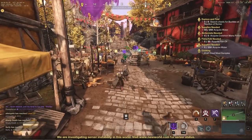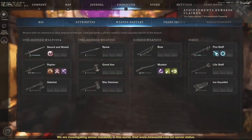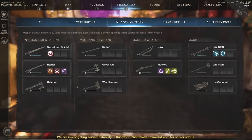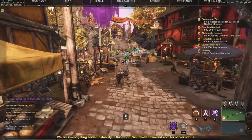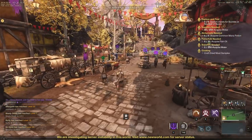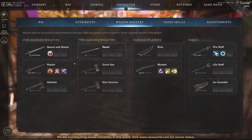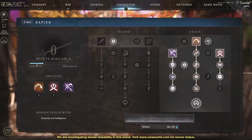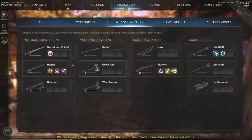Let's get into the fastest leveling. If you're focused on Weapon Mastery, that's a little bit separate. I have Rapier at 17 Mastery, Fire Staff at 11, and Musket at 13. I just started leveling the Fire Staff and got it to 11 in probably an hour, just through PvP. PvP is an amazing way to get Mastery up — it doesn't level your character as fast as quests or town projects, but you're getting your Mastery up, which is huge for PvP players.